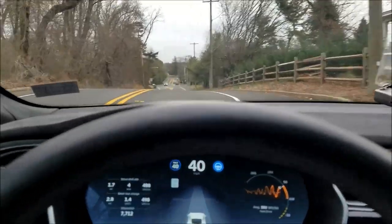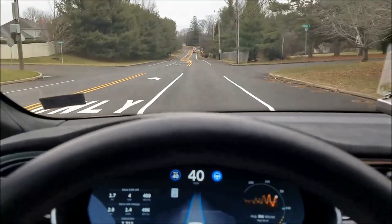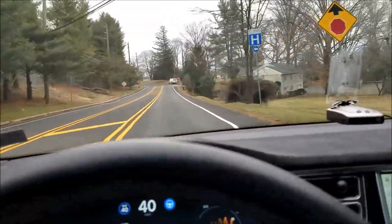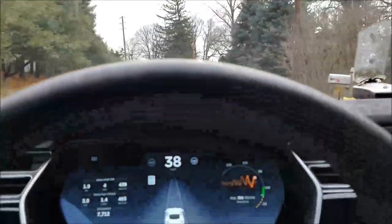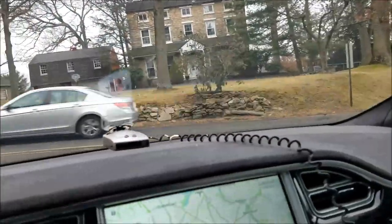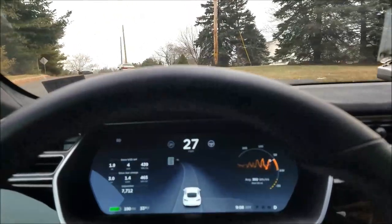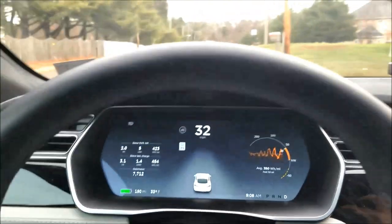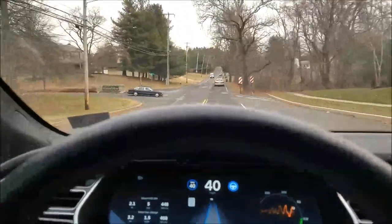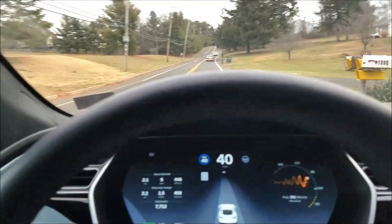Over the hill here it wobbles sometimes and then catches itself. Coming up to an intersection with no cars, so we're going to turn off the cruise control, let the regeneration generate some power, and touch the brake just a little. Now this road is an older road, not well line-marked, but it does allow me to try autopilot — it came on and off, now it's on. You can see this road is not well marked and it's going to have some trouble. I just took over control there.